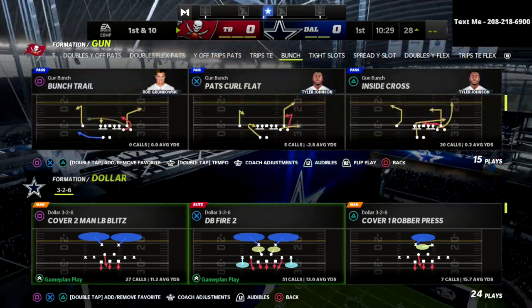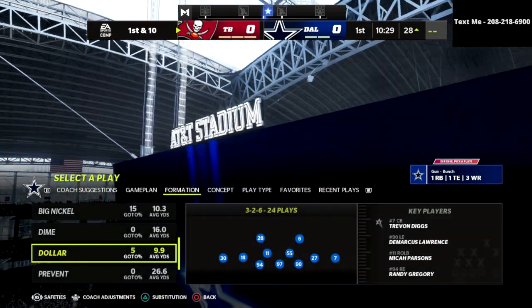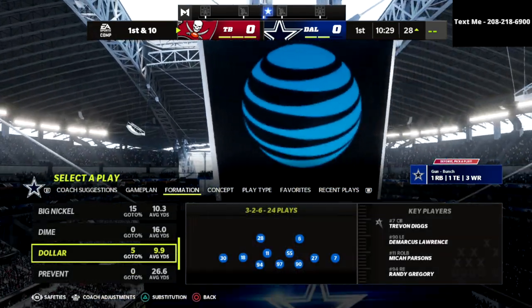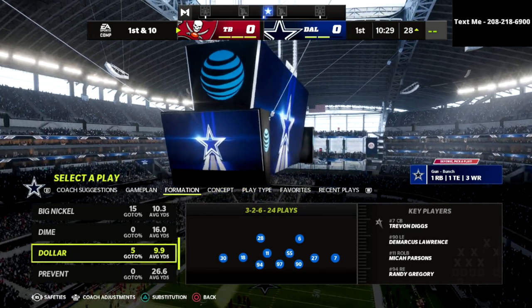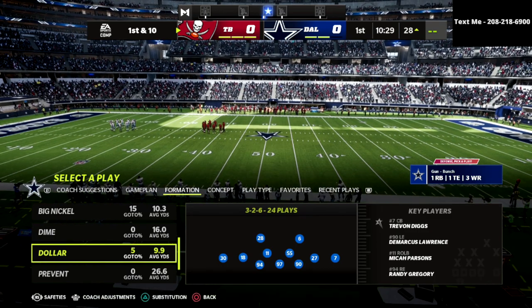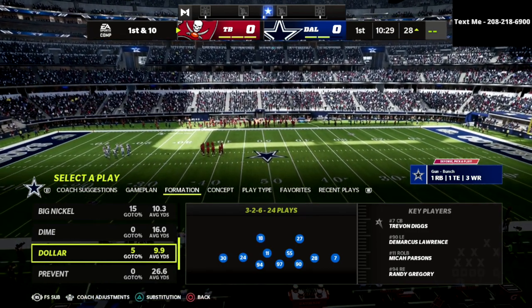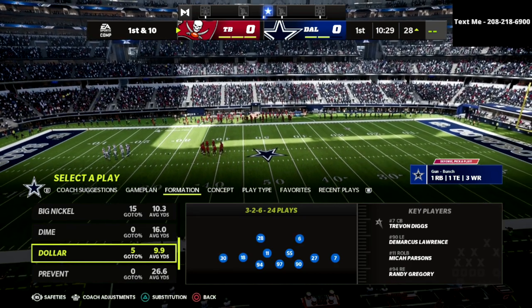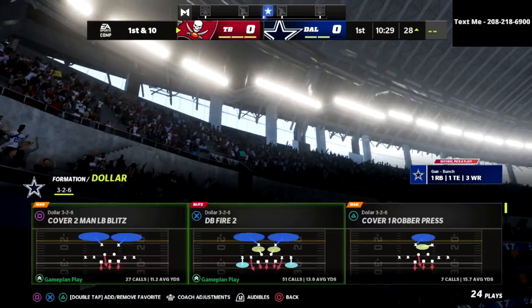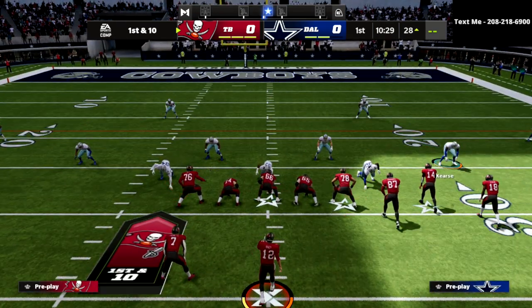What I wanted to talk about today is the $326 and why this formation is so powerful. We're going to create a really unique concept — we're going to come out in the safeties package. You see here at the bottom left-hand corner of the screen I can flip this right joystick and go into all these different packages, and the package I wanted to touch on today is the safeties package, so we're just going to come out in a standard cover two.